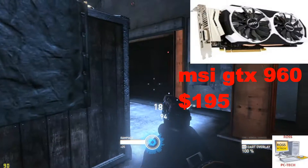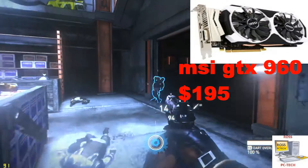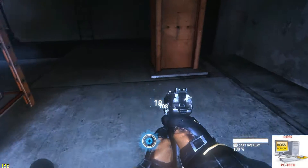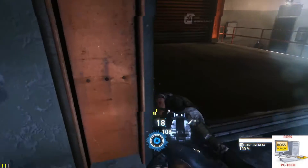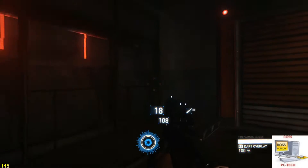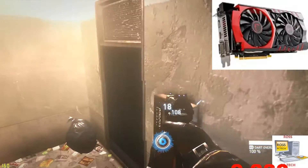Up first, I'm going to go with the MSI GTX 960. This card has 2 gigs of GDDR5 RAM, comes in around $195, is very overclockable, and also includes four free games. You really can't beat that deal — it's a steal. So if you have $200 to spend on a GPU, I would definitely recommend this card.